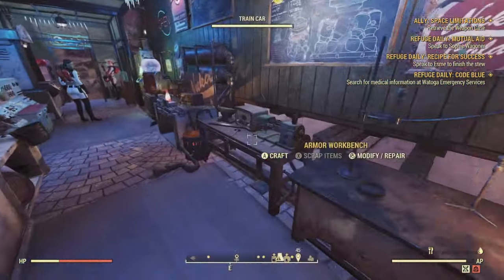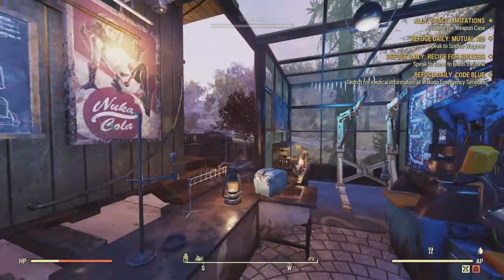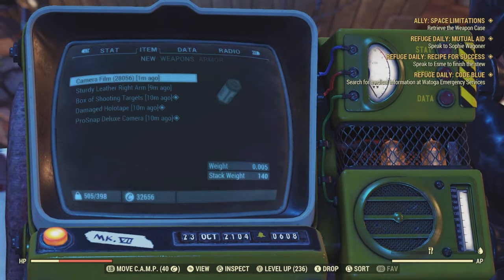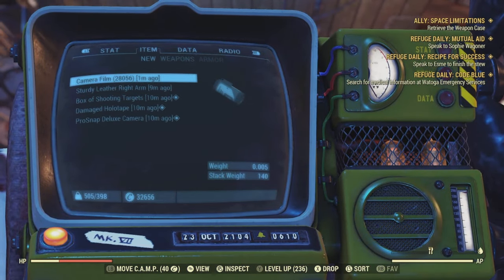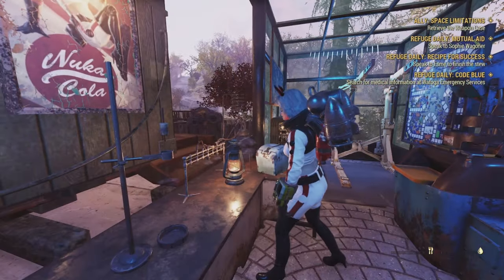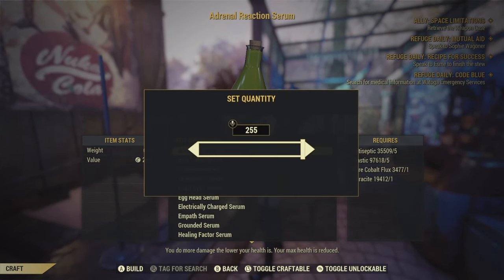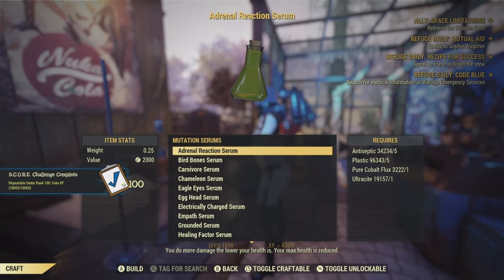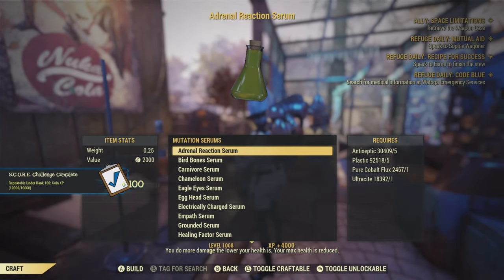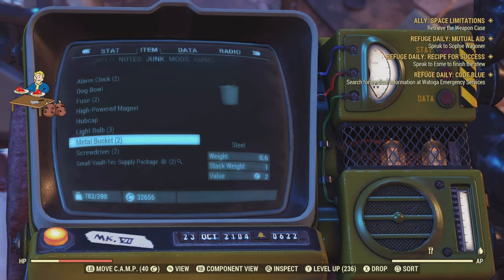Treasure maps are way too easy to get, so I recommend doing this method. I would recommend doing the treasure maps and then just going to craft. You could also craft serums, but the problem is you need flux for that, and flux is actually quite difficult to get sometimes, so serums are not really worth it. I have a lot of flux so I can do it, but I would not recommend it. But I can also just spam serums if I wanted to — I have so much junk it doesn't matter, and I'm just getting so much more XP. It's extremely fast.